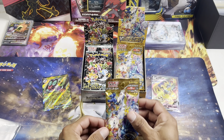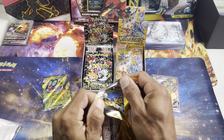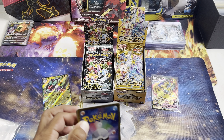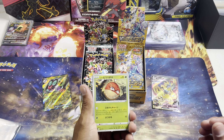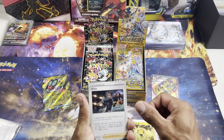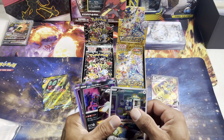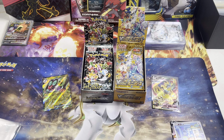Back to V-Star Universe — it would be so amazing to hit that god pack from either one of these two sets. Starting off with a Voltorb, Lunatone, Dunsparce, Raikou, another Dunsparce, and a Motres holo and Diancie.